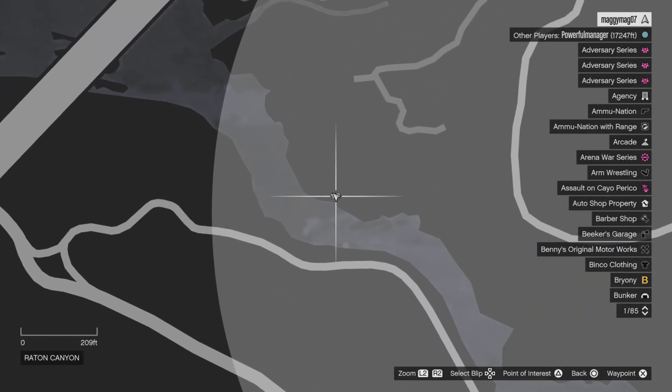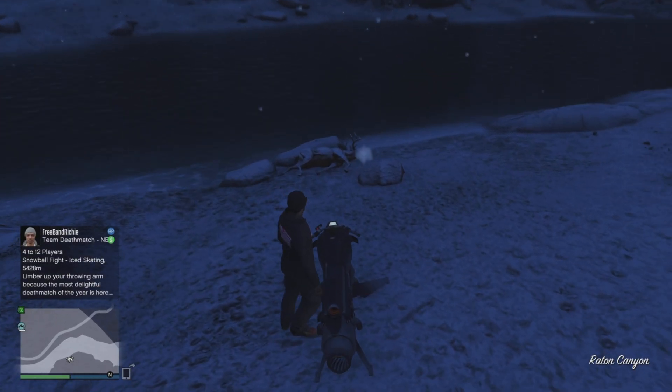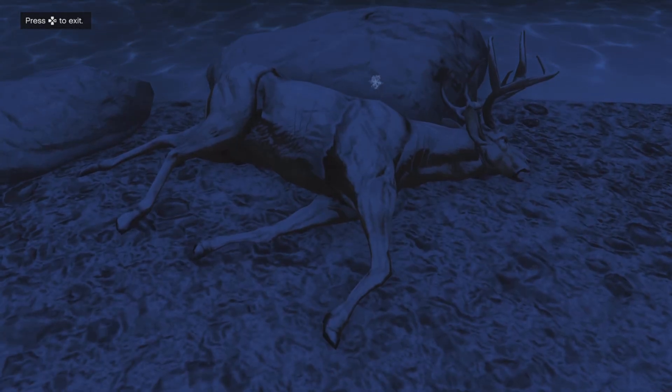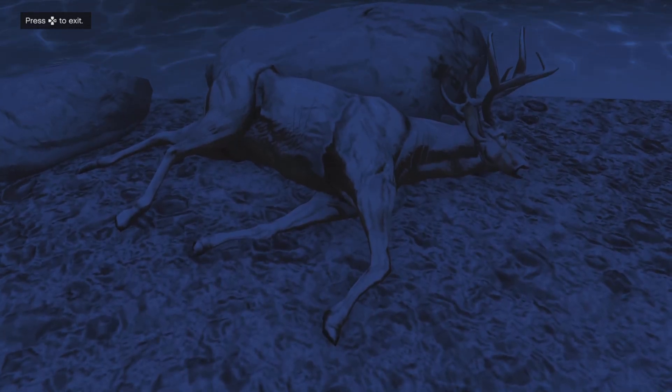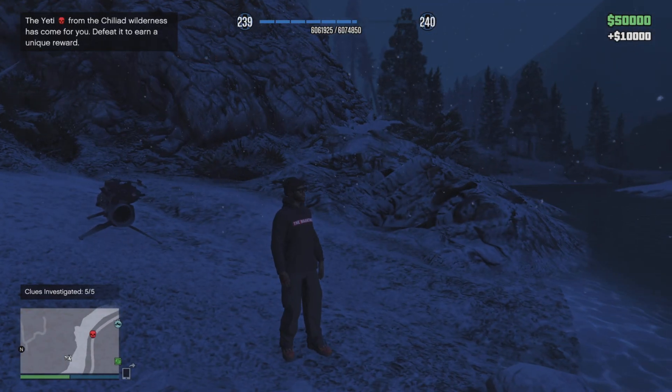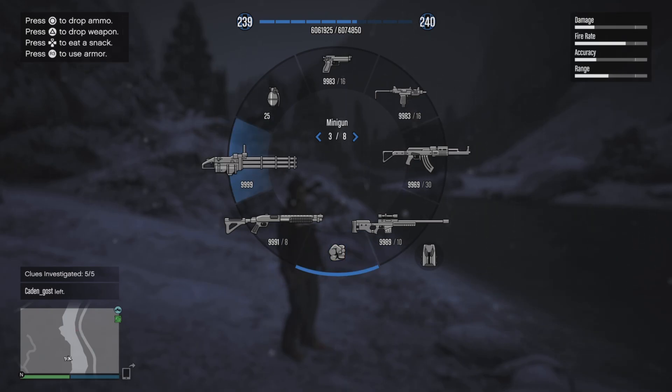That's already $40,000 that we already have, and this is a pretty simple thing to do. Right here we have what looks like a mannequin of a deer or an elk. After you do that, the Yeti literally just spawns.